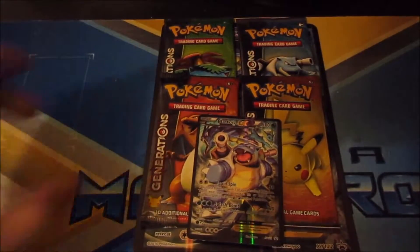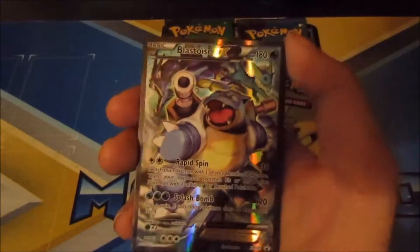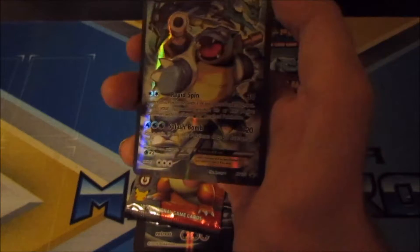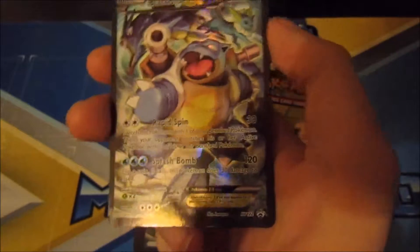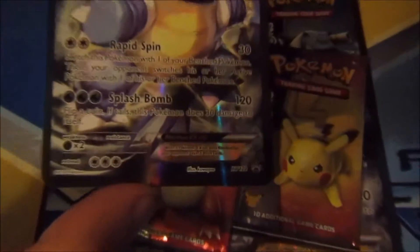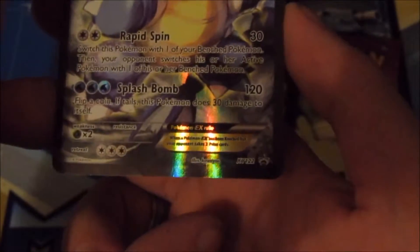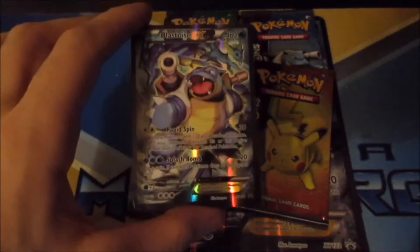I am back. As you can see, we have the Blastoise EX card, which is an awesome card. That is XY122. I don't know if you can see that — let me zoom in and see. By the way, I'm using a brand new camera for my recording settings, so I don't know how good it is. Let me know what you think in the comment section below. That's a really nice EX card.